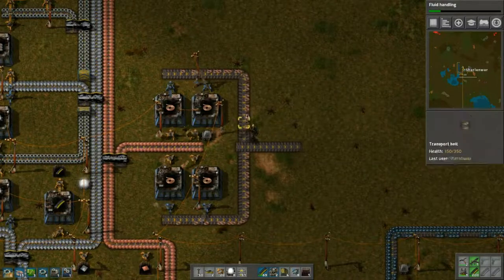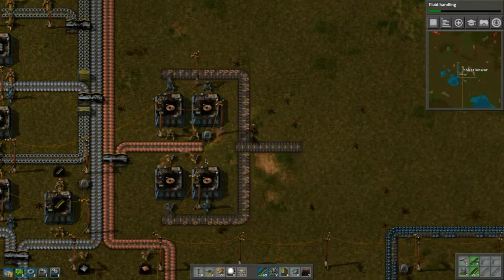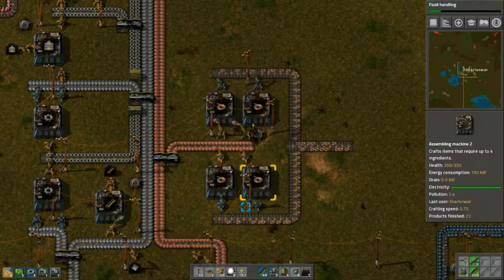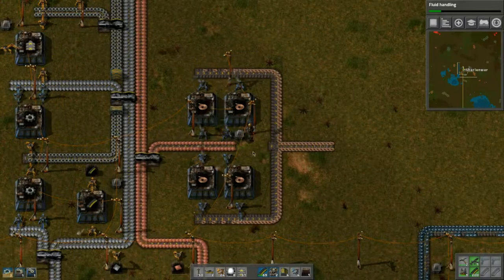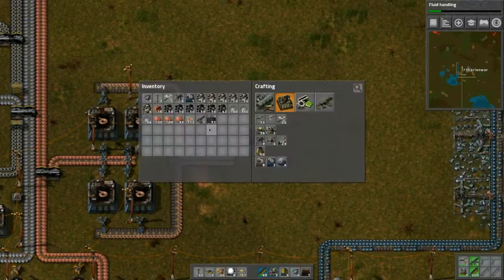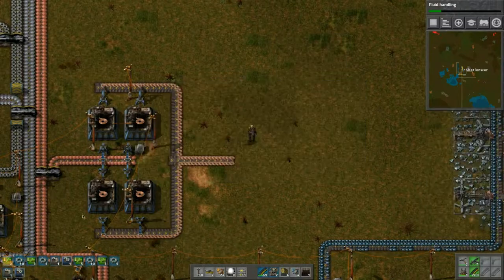Iron, iron, iron, iron — it's never going to stop. We need more copper too. It looks like this will keep up, so the fast inserters are a good choice for the circuit line. I'll just change these all to fast ones — there we go. A couple more of these assemblers — yeah, it's definitely helping.